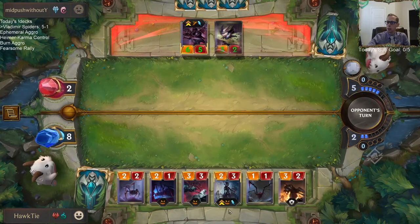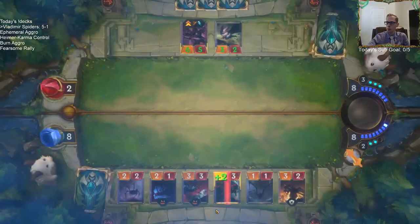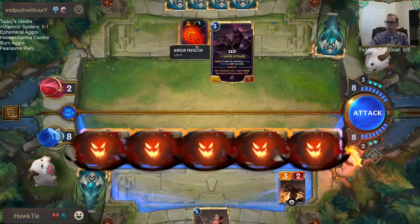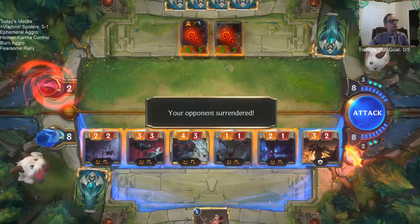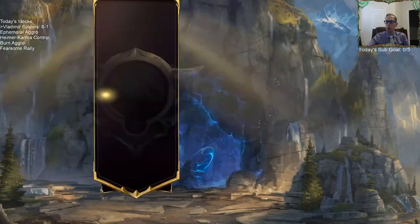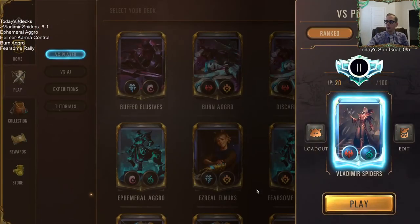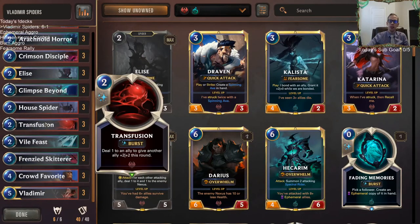I'm not sure if that was the best use for that. Including beating that most popular deck — I think we went like three and one against that deck, the Kinku Elusives. There we go — you know, play some aggro. Transfusion was awesome, I liked that card — that was a good trick for two mana. Crimson Disciple did its job. This deck worked pretty well — Crowd Favorite with Transfusion and Mark of the Isles and stuff like that.